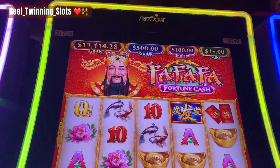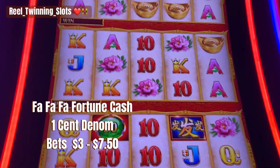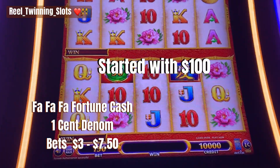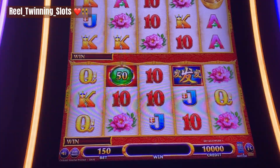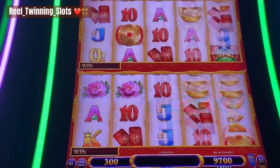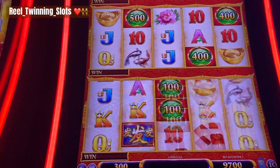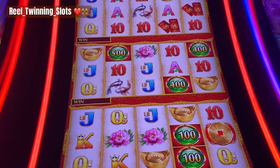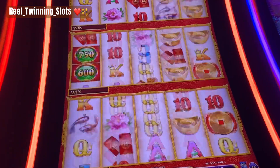Hey everybody, it's Real 20s Slots. I'm playing Bop Bop Bop Fortune Cash and we put $100 in. I'm going to see what we can do with $3 to $4.50 bets and see if we can catch the bonus on here. It's a pretty tall machine, so I'm going to see what we can do to catch everything at one time.